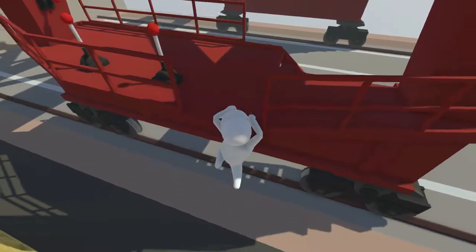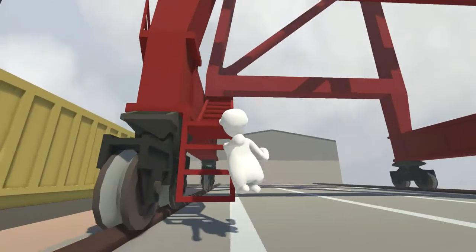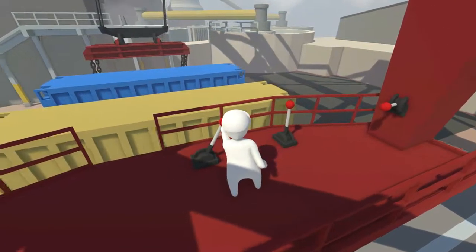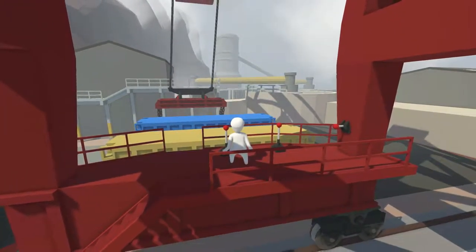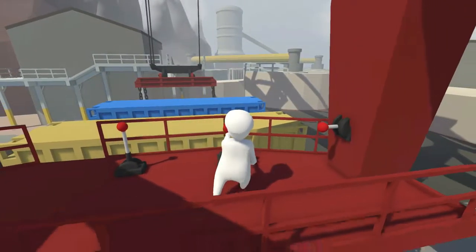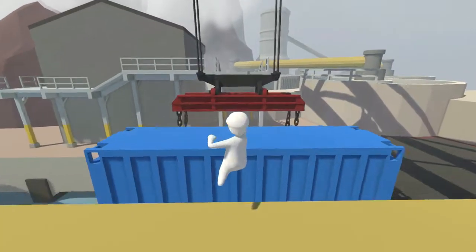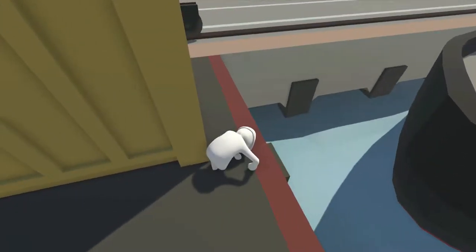I want to see what these do real quick before I go too far because I don't want to miss something. I could jump right up here — perfect. Left and right — whoa, okay. This is forward and back. Where else am I supposed to go? It's like, why do you give me all these options if I'm just gonna go right across here?